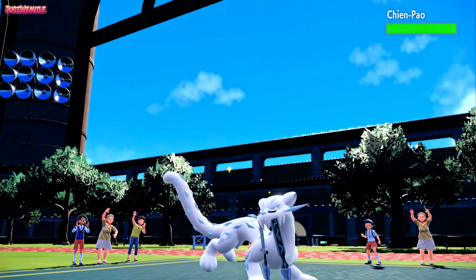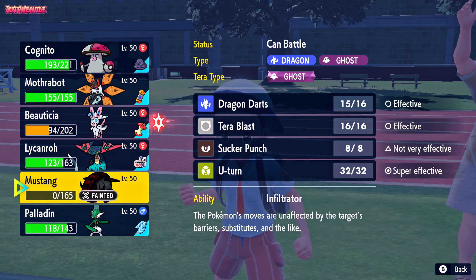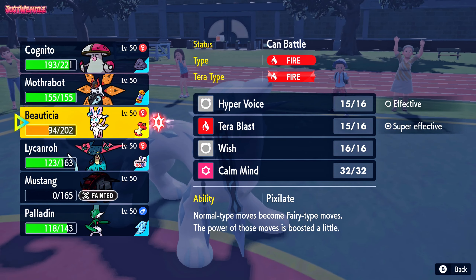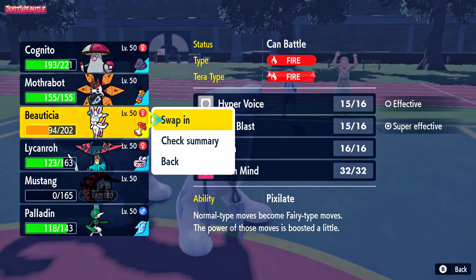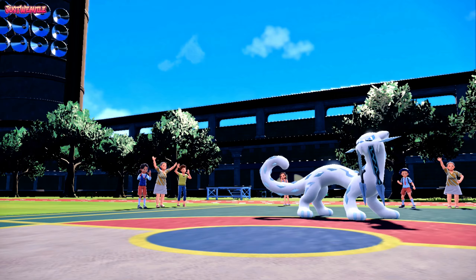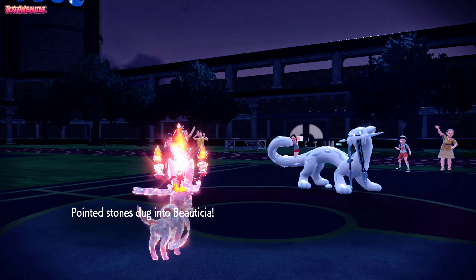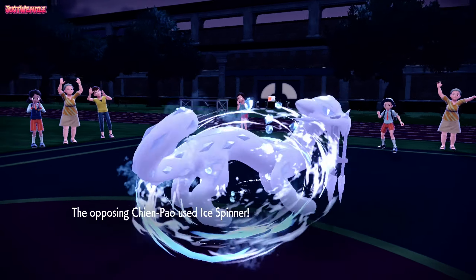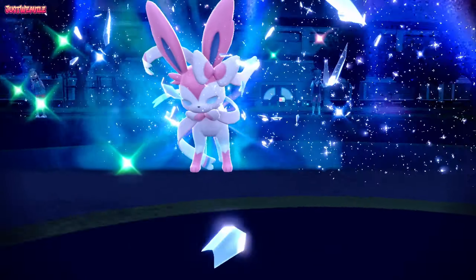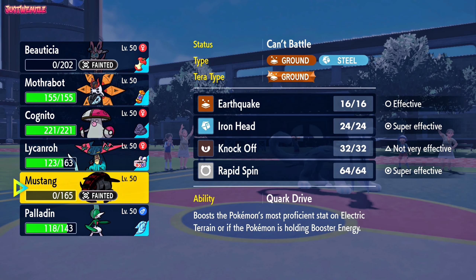Chien-Pao comes in. I'd assume they don't have Sucker Punch if they used Crunch earlier, but it's not a safe assumption. I'll switch into Sylveon and sack it — Sylveon's getting one-shot by everything on their team at this HP anyway, and they're all physical attackers. Spikes and Stealth Rock chip plus Chien-Pao's Swords of Ruin means Sylveon unfortunately goes down. But Sylveon did its job — it weakened Gholdengo, damaged Annihilape, and forced it to pop its Chesto Berry.